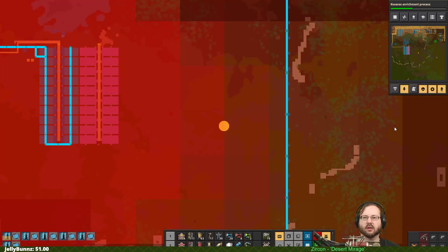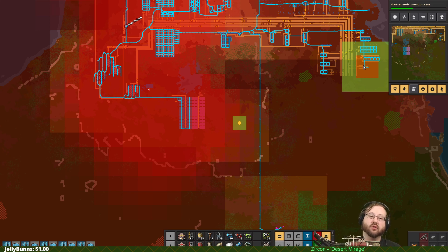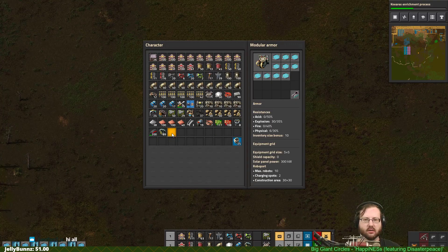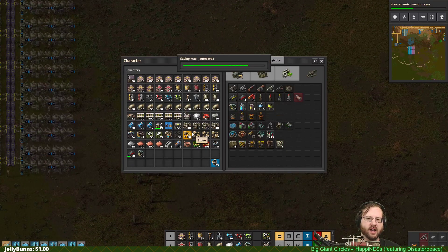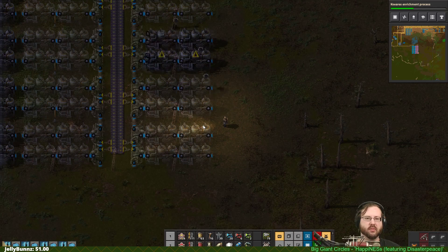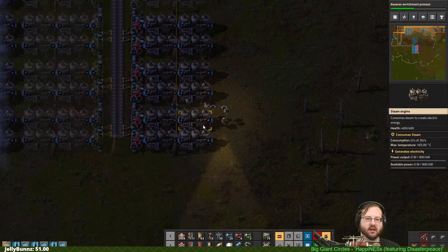If we open up the map and go to the logistics network, you can see we have a very small logistics network around the person and a bigger logistics network over there. The orange square on logistics is for the logistic bots - the ones who move things from box to box, or from person to box, or from box to person. The green box is where the constructors do their work. So this has actually got enough power to do something.